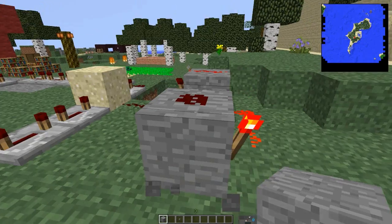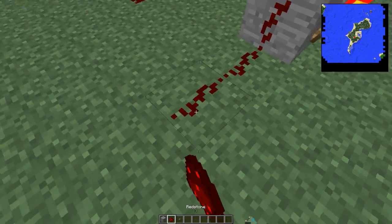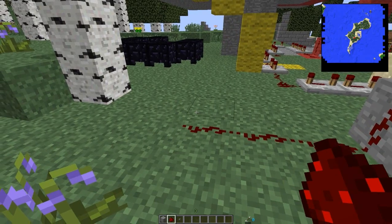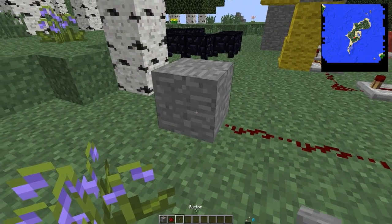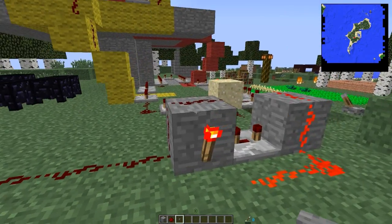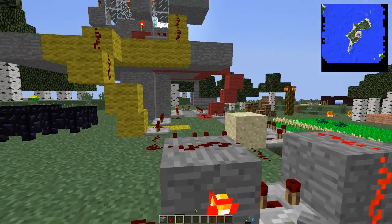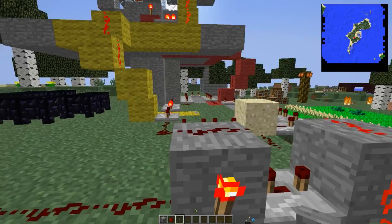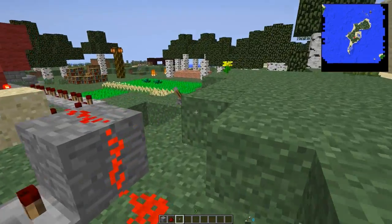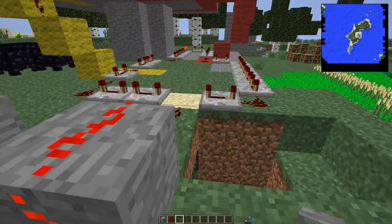So this pulse shortener is another well-documented redstone circuit. A single button here — which can be a redstone signal going up like this, a redstone signal going into the block — that will work just the same. We'll set the whole thing off with the little pulse shortener, go all the way around, start triggering all of the lava blades, and come back down. We can shut it off — no problemo.